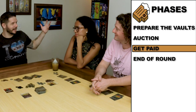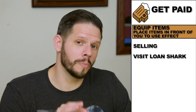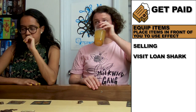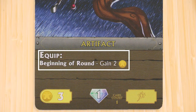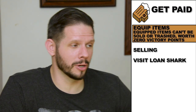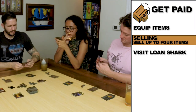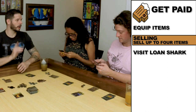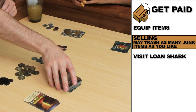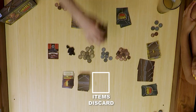Phase three is get paid! The first part is equip. Look through your item pile — any items that say equip, you may place them face up in front of you and that allows you to use the effect. I equip the Rainmaker Staff — at the beginning of every round, gain two gold. One thing to know about equipping: you can no longer sell it and also can no longer gain its victory points. The next part is selling. If you have any items you want to get rid of, you may sell them for the gold value on the bottom left of the card. If you have any junk items, you may discard them right now as well. I have three junk cards. Did not see those when I won that auction.